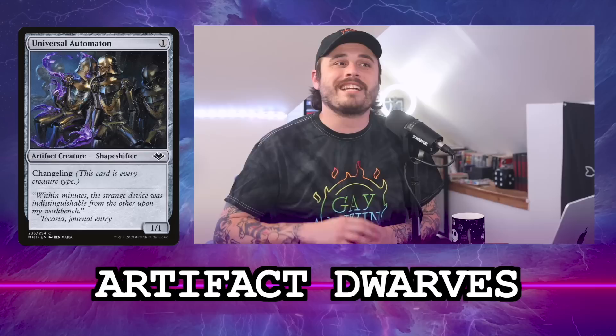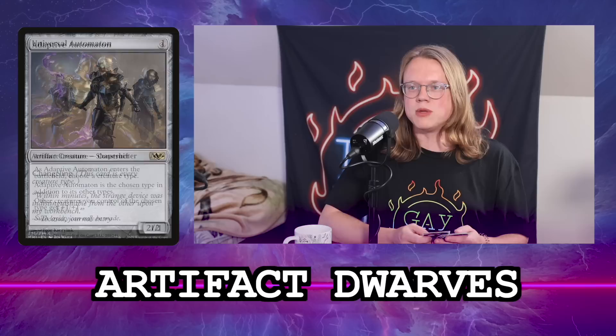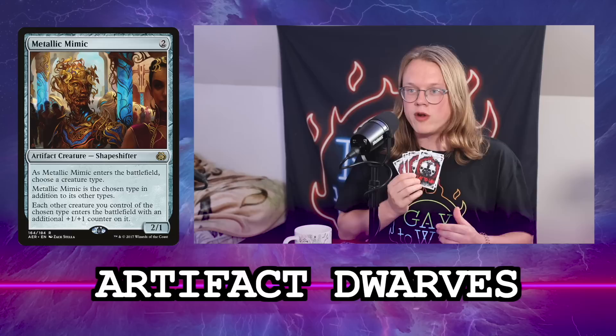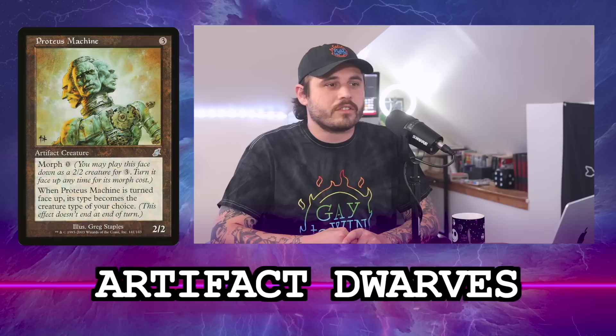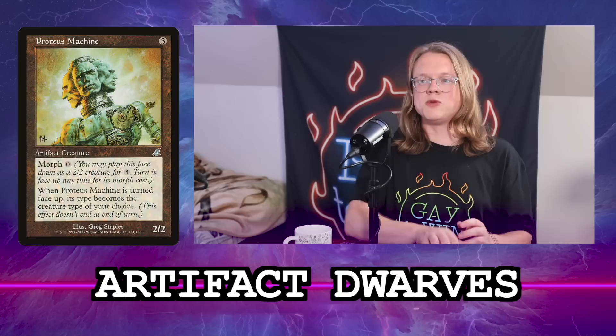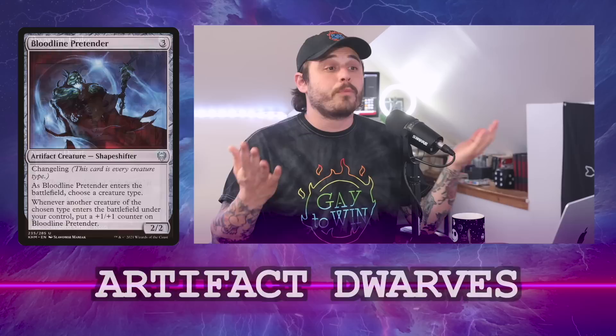If Universal Automaton is in your opener you can tap it, use your vehicles to tap it, and so on. There are five artifact dwarves in the deck that enable this combo. As for whether there are other artifact dwarves beyond this core package, these are probably the top of the good ones — if there were better ones, they'd be included. You're also playing a whole bunch of other dwarves because all of your dwarves function as mana dorks.